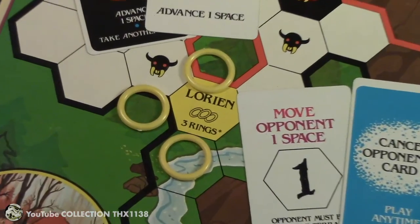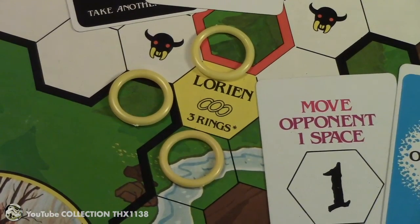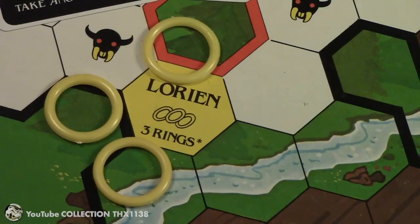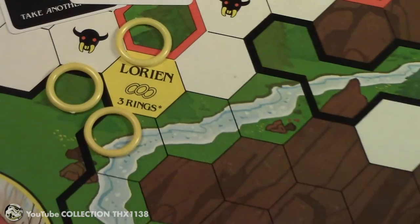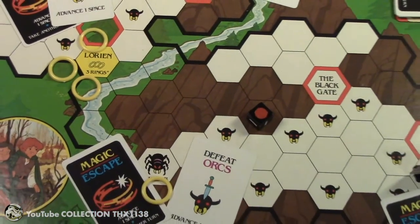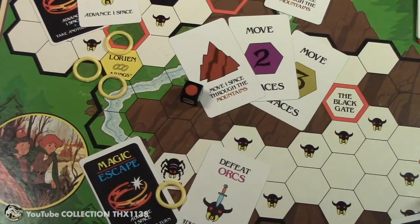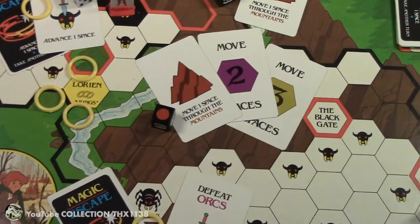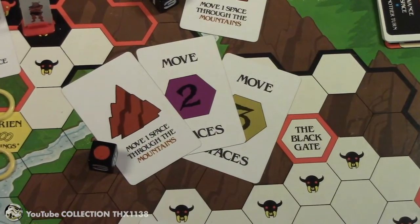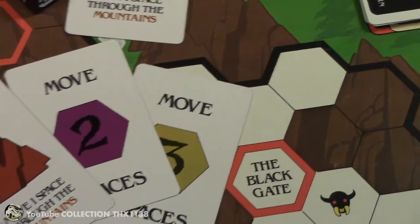There's an asterisk on Lorien because you must have three rings when you leave, no matter how many you had before you got there. You then enter the bottom third of the board, cross safe river spaces into the Mount Doom mountain range. You can move through the mountains using the mountain dice or cards, and then through the clear spaces around the Black Gate using the move two or three spaces cards, or move one space per turn.